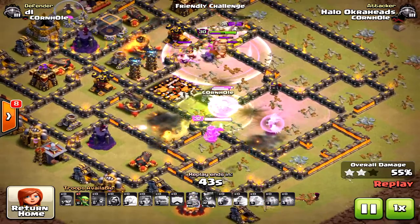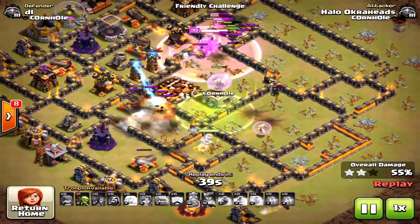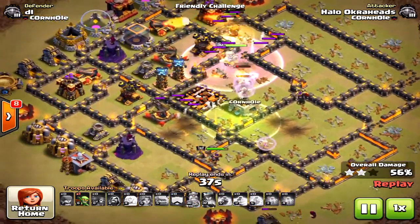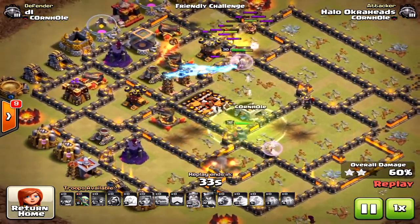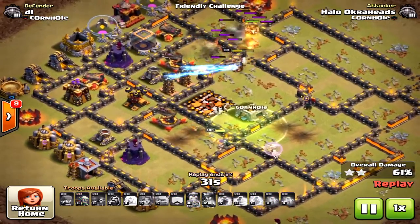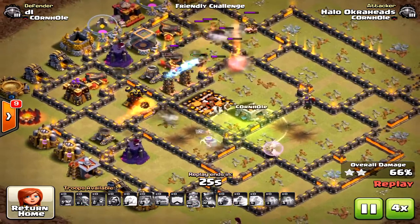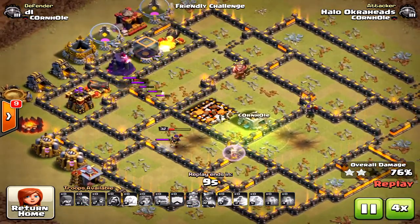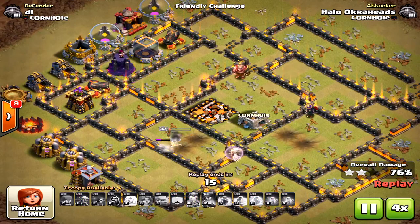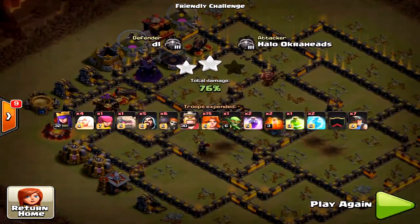My healers went in towards the valkyries and the king instead of supporting the queen — they were taken out by those air defenses. So I didn't have any healers left for my queen, and even if I did I would not have three-starred this attack. Four healers on her with no ability left and no spells remaining — it would not have been a successful attack. Notice there are only four defensive units left but still just not enough firepower to finish in time.